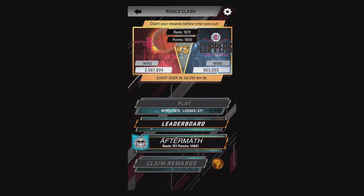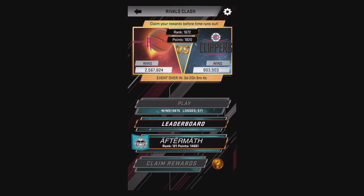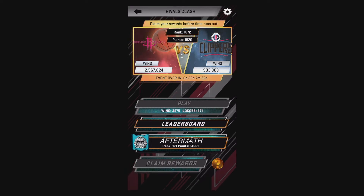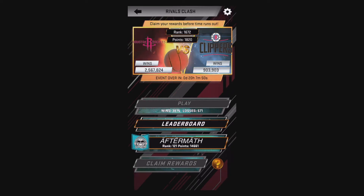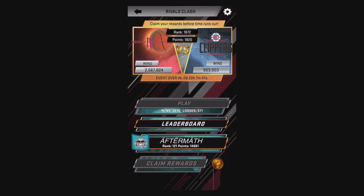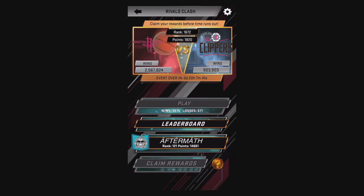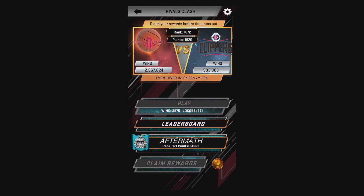What's up guys, Sunny here back again with this week's results of Rivals Clash. We had the Rockets versus the Clippers — the Rockets absolutely demolished the Clippers by over a million and a half wins. I'm going to let you see the cards pulled on the draft board. The reward for reaching rank 1672 did not get the top 1000 this time, but did have over 1800 points. Tons of draft board results — this is actually my very first event in the superstar tier.